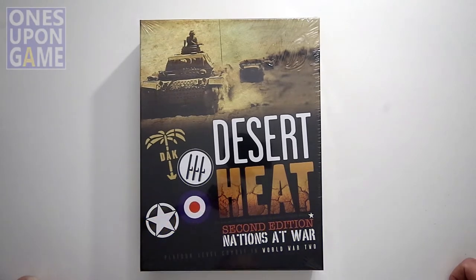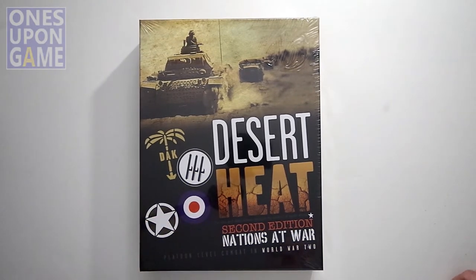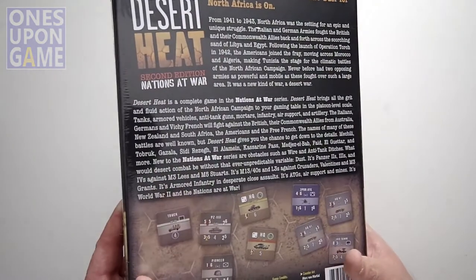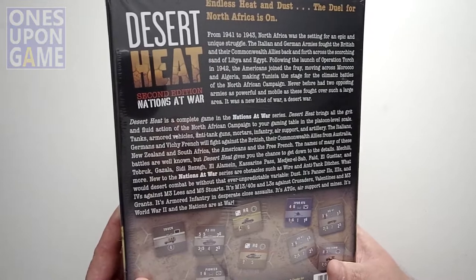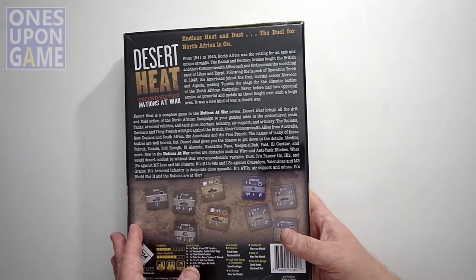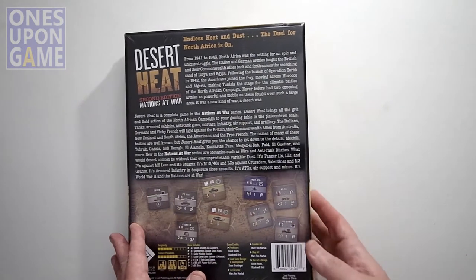This is North Africa combat between the Italians, the Vichy French, the Americans, and Germans — everybody's in here. The Italian-German armies fought the British and the Commonwealth allies back and forth across the scorching sands of Libya and Egypt. The game is set from 1941 to 1943.